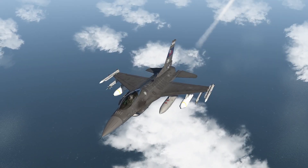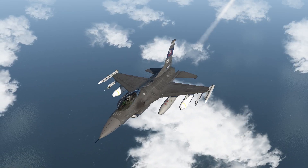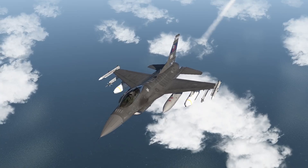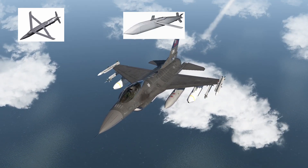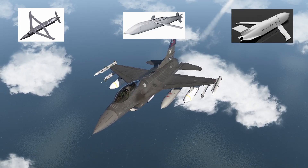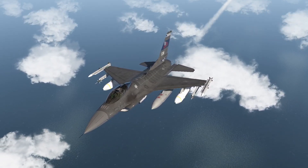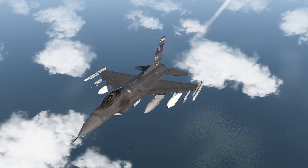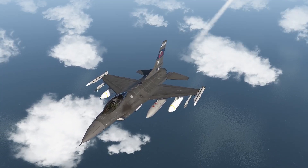Hello everyone, Physius here. Welcome to another tutorial. In this one we will cover the usage of GPS guided munitions with extended standoff range. Specifically, the GBU-39 Small Diameter Bomb (SDB), the AGM-154 Joint Standoff Munition (JSAW), and the AGM-158 Joint Air-to-Surface Standoff Missile (JASM). This tutorial is not intended to be an extensive explanation about these weapons, but if you follow it, you will be able to use these weapons effectively.